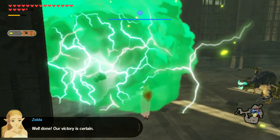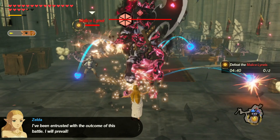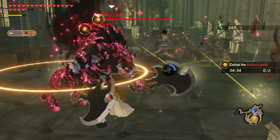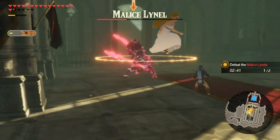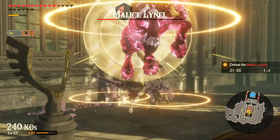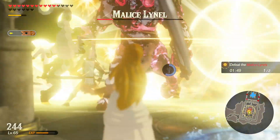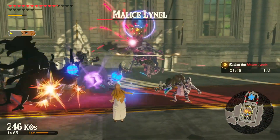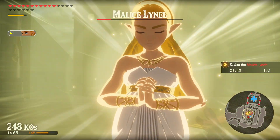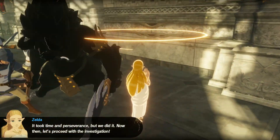Once you've defeated the three Lynels, two more show up on the map — two Malice Lynels. You can use a combination of flurry rush, which is really good against them, mid-air attacks, wall jumps, and mid-air strikes. Bombs are also very useful to stun them so you can launch more attacks. Finally, charge up your power using a combination of all these attacks.